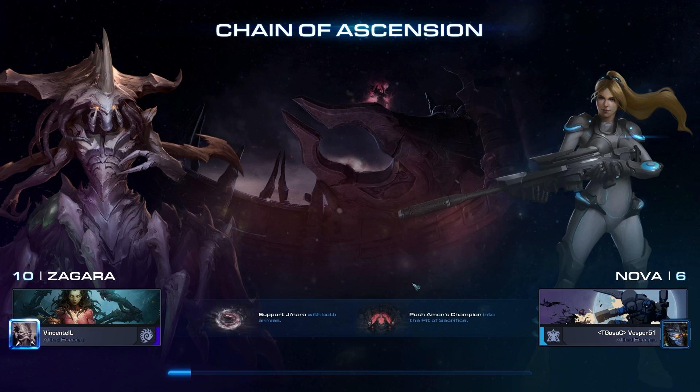The challenge for today is we're playing with Zagara and only free units. It took a while to get to level nine, which is where it unlocked — your baneling nest and your scourge nest start producing free units. Now that we got there, things are working out better. It took some adjustment because it's been a while since I've played a low-level commander.